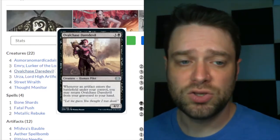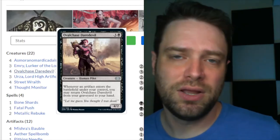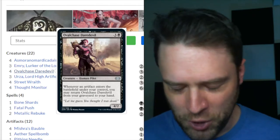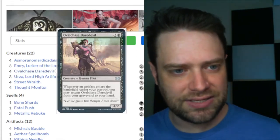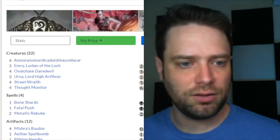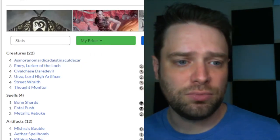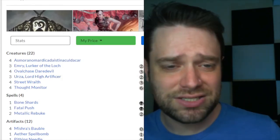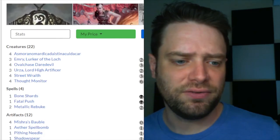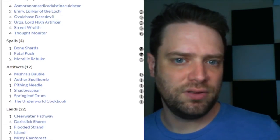So every turn we can discard and create a food with Ovalchase Daredevil. You might think that's not very broken — on the contrary, it means we can always cast Asmo, and it means we can create just tons and tons of value off all the foods we're going to be making.